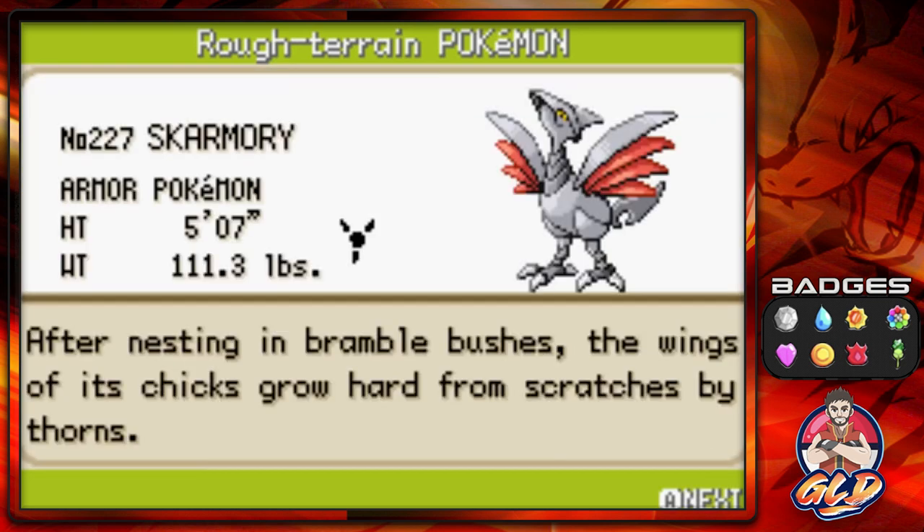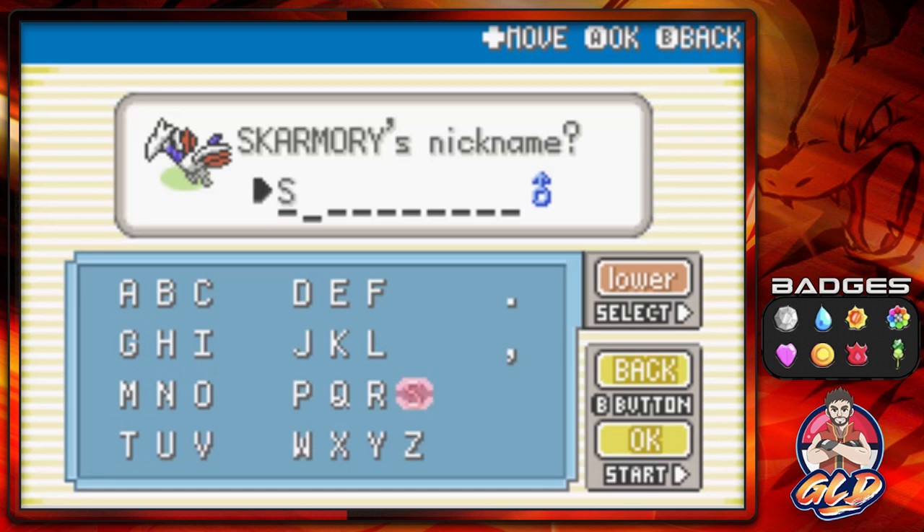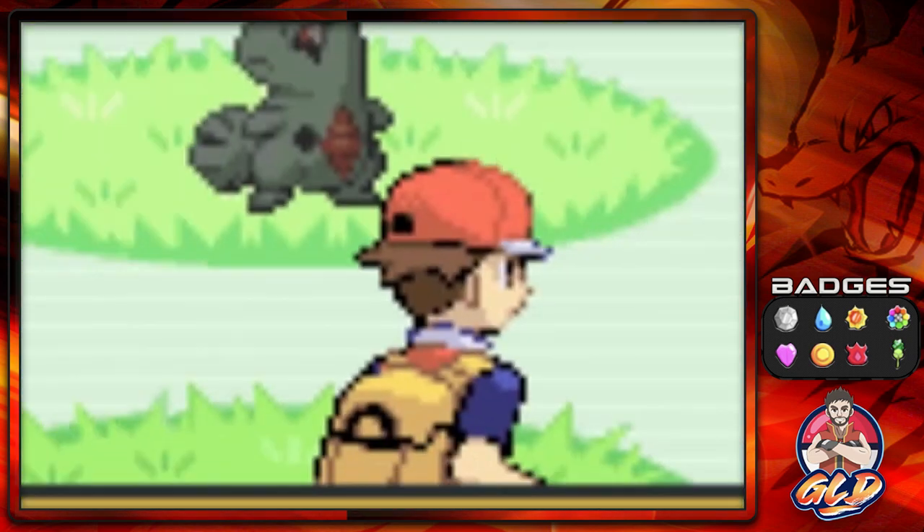Here we have Skarmory — the Armor Bird Pokemon. 'After nesting in bramble bushes, the wings of its chicks grow hard from scratches by thorns.' We bequeath the name Sky Blade, and I cannot wait to use this Pokemon — it's been a long time, homie. Say hello to Skyblade!